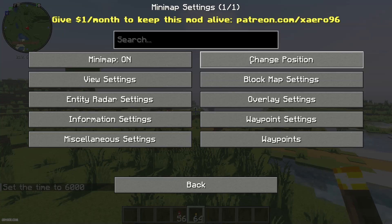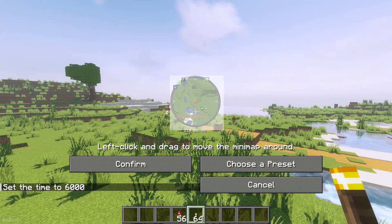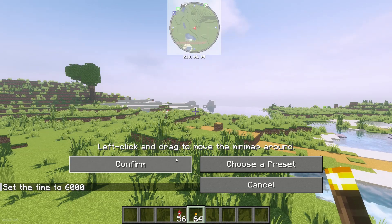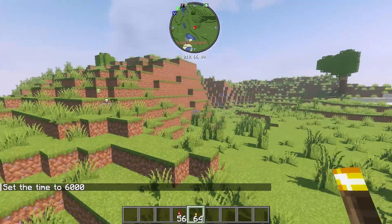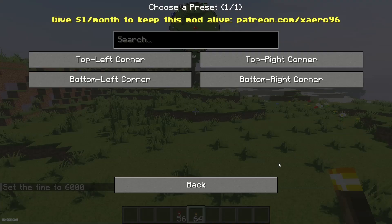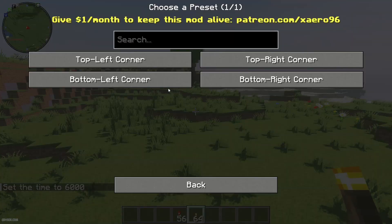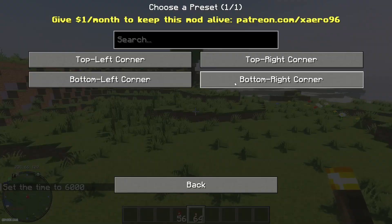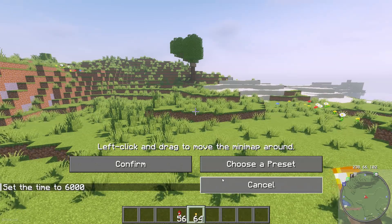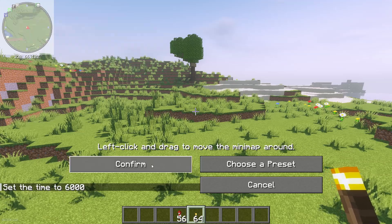There is also a cool option to change the position of the mini map. Go into this menu, press left mouse button, and drag it where you want — for example, the center. You can also choose presets: top left corner, bottom left corner, top right corner, or bottom right corner. I prefer bottom left corner as it feels most logical.